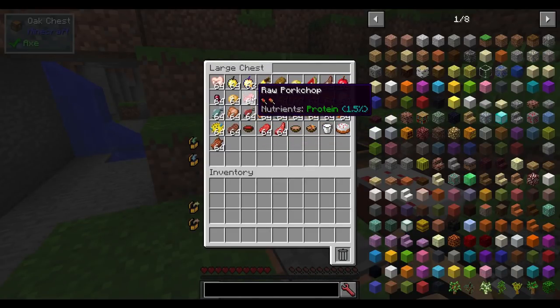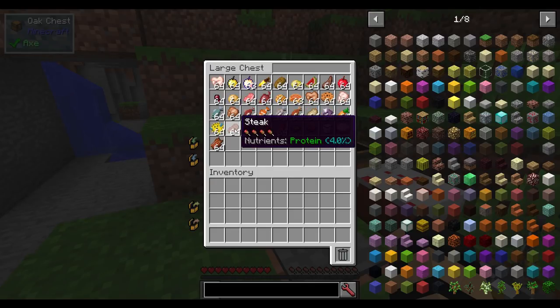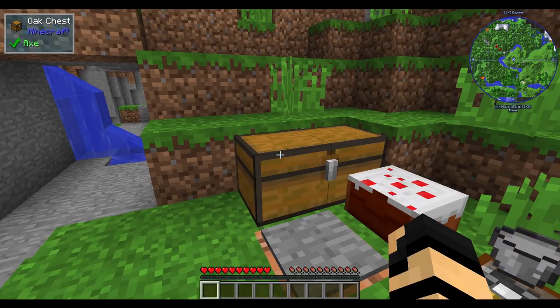A raw pork chop is 1.5% protein. Cooked chicken is 3% protein — pretty good. Steak is 4% protein. You go into a cake, you get dairy, grain, and protein at 0.7%. So a little bit less, but multiple different food groups from that. So it can be really interesting.